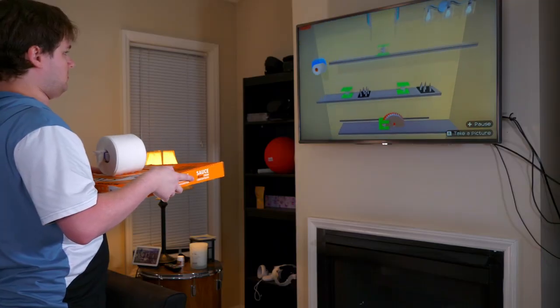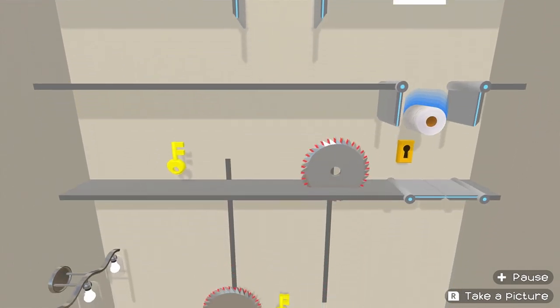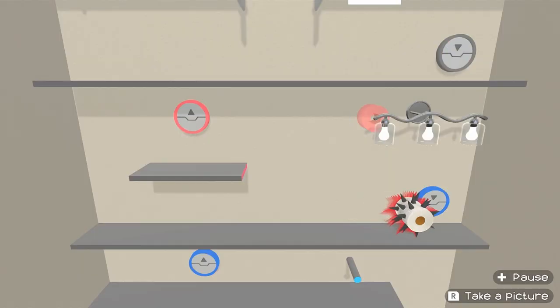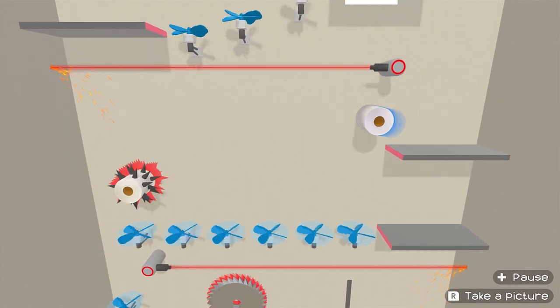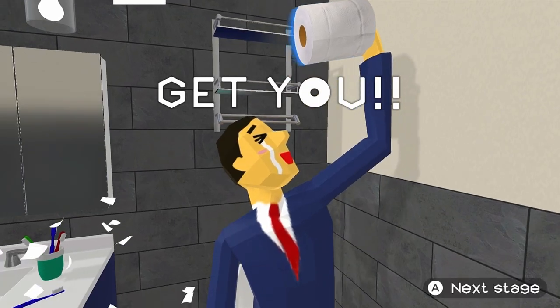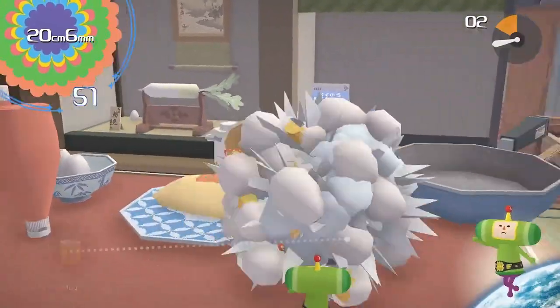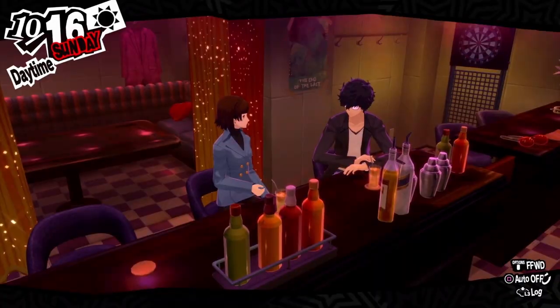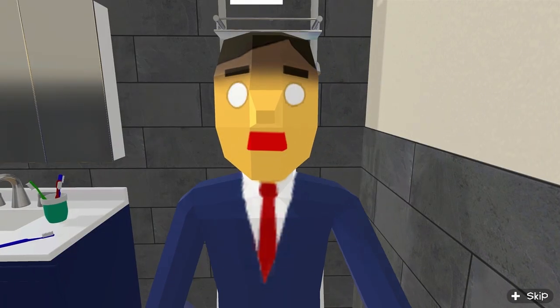It's such a simple concept — move the toilet paper left and right — but I am constantly finding myself having to come up with new creative ways to overcome each level. There's no overarching turns or new gameplay concepts introduced. It's the same thing each time: get the man the toilet paper. But then that's when it hit me. Most video games are about things we could never relate to in our everyday lives, but getting toilet paper?